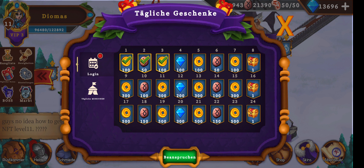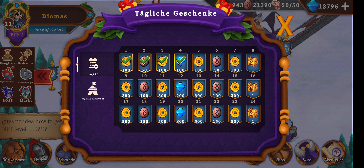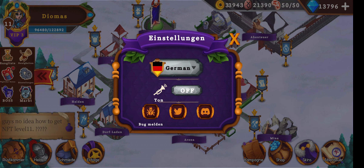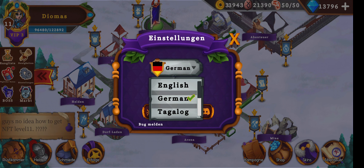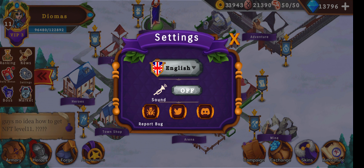This is in German so we first need to change the settings. This is our daily login boss — we claim it right now and got 100 gems. We have daily missions but first we need to change the language. In the settings on the left side you can choose English, German, Tagalog, Spanish, Russian, Italian, or French, and it changes directly. You can also toggle sound on and off. There's a bug report button, a little bug icon, and links for Twitter and Discord.